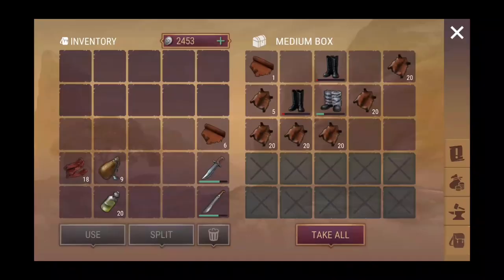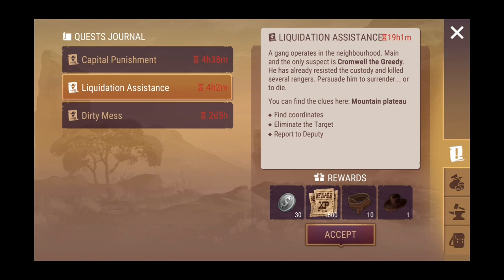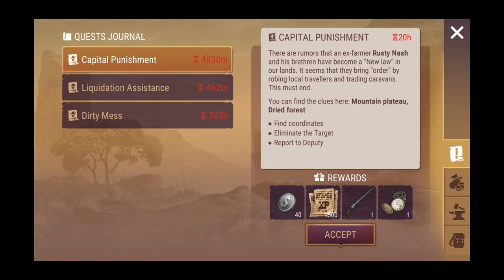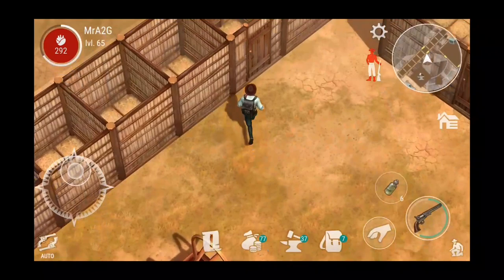I'm gonna stop rambling on and we are going to get ourselves into a bounty quest. Alright — dirty mess, blue-eyed Westbrook. Capital punishment — I've got one in four hours and one in another four hours, liquid assistance. It looks like we've got a few we can actually do. I haven't jumped into the game for a couple of days, so there are a couple of quests that haven't been done. We'll quickly get on to this one, and if there's time I might even do a double whammy.